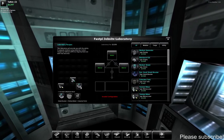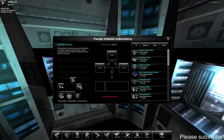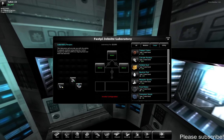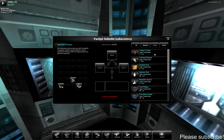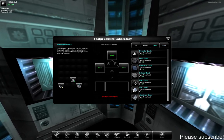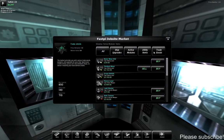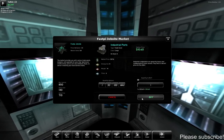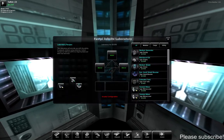I can upgrade my shield booster — all I need is refined metal and industrial parts. I have the refined metal, but I don't have any industrial parts. I'm pretty sure I sold them at some point, which in hindsight was not a good idea. Let me check the market — there they are, industrial parts for a thousand space bucks. I'll just buy one for now to see if that's all I need, and then head back to the laboratory.